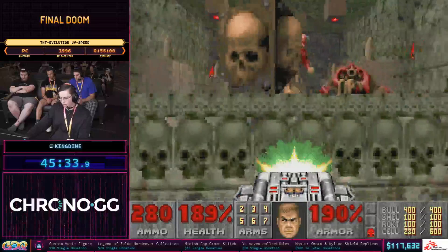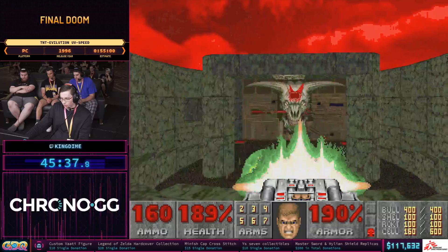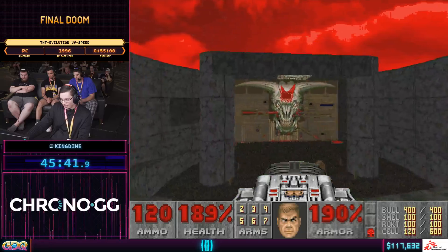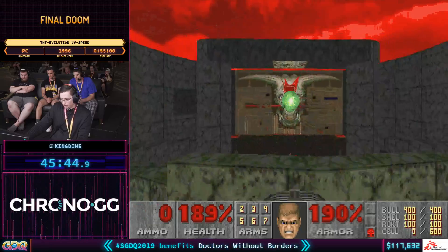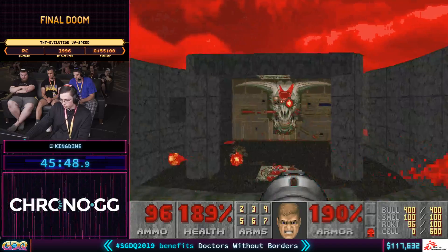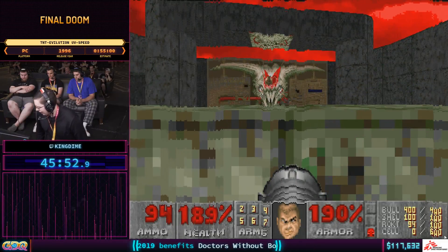Now we come to the weirdest Icon of Sin in either Doom 2, Plutonia, or TNT. We just need to stand on this step — there's no platform going up and down. I'm going to fire some rockets in and destroy John Romero, and get ready for time.